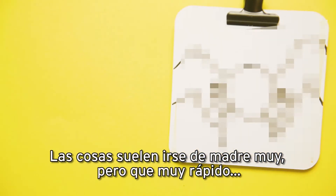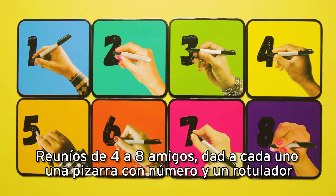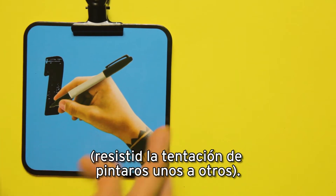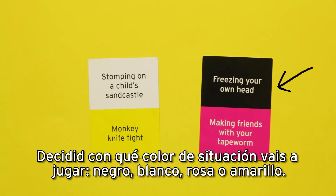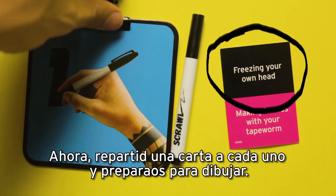Things tend to get out of hand very, very quickly. Round up four to eight pals and give each one a numbered clipboard and pen. Resist the urge to draw on each other. Decide which colourless scenario you're going to play: black, white, pink or yellow. Now deal everyone a card and get ready to draw.